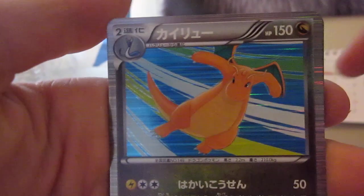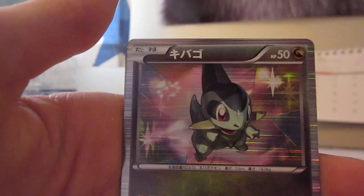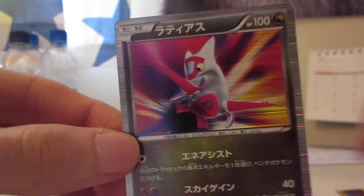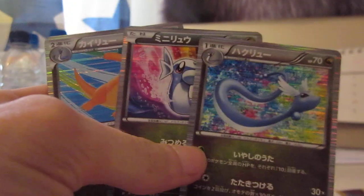Oh, straight off the bat — Dragonite, that is sweet, holo as usual. Dratini, Dragonair... I'm not brilliant with the black and white ones. Axew, I believe. Oh sweet, Latias! Already this is an amazing pack — I've got Latias and the three evolutions of Dragonite: Dratini and Dragonair. That is pretty sweet already.